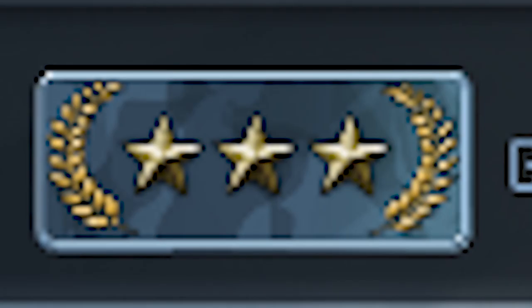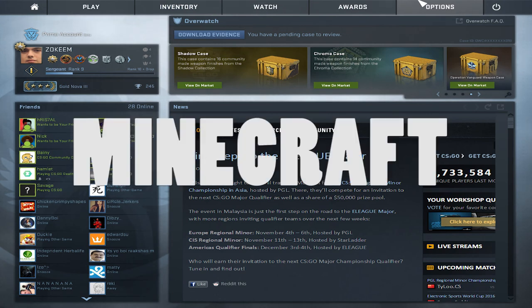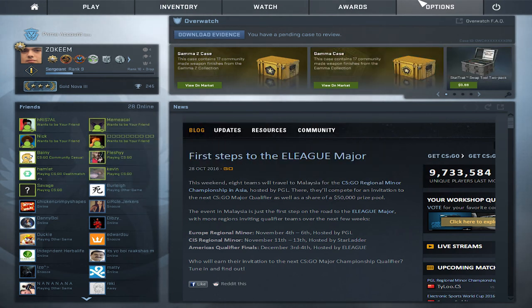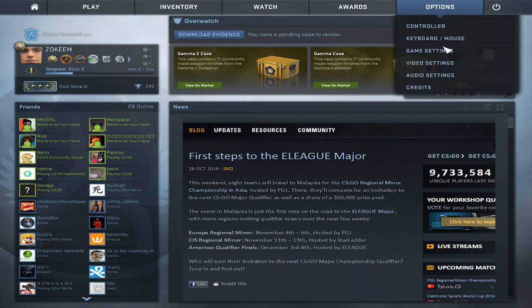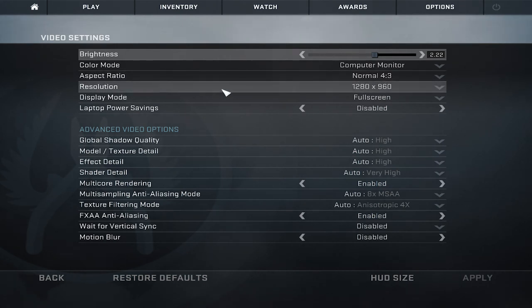Hello guys! One of the most requested things from you is my crosshair, view model, and resolution. So let's get into it. Aspect ratio is normal 4:3, resolution is 1280 by 960.